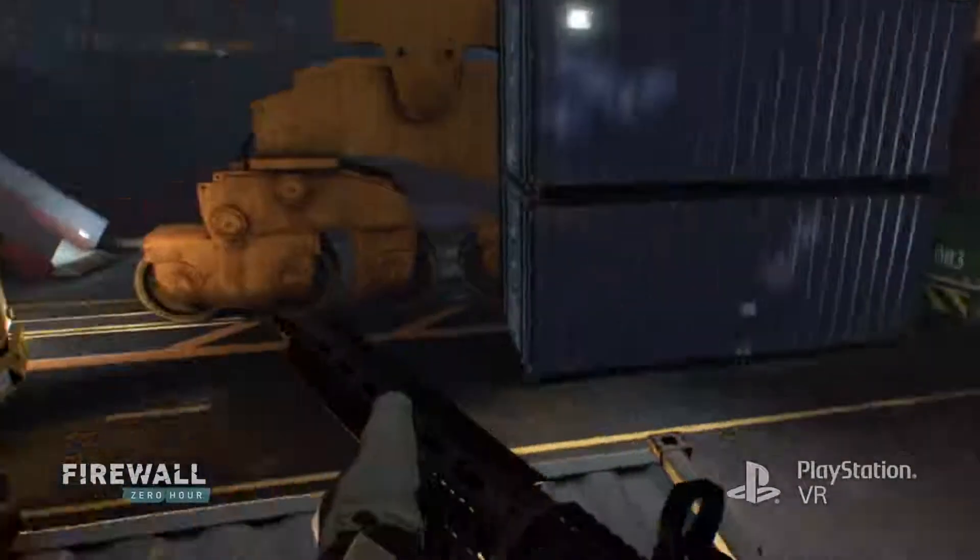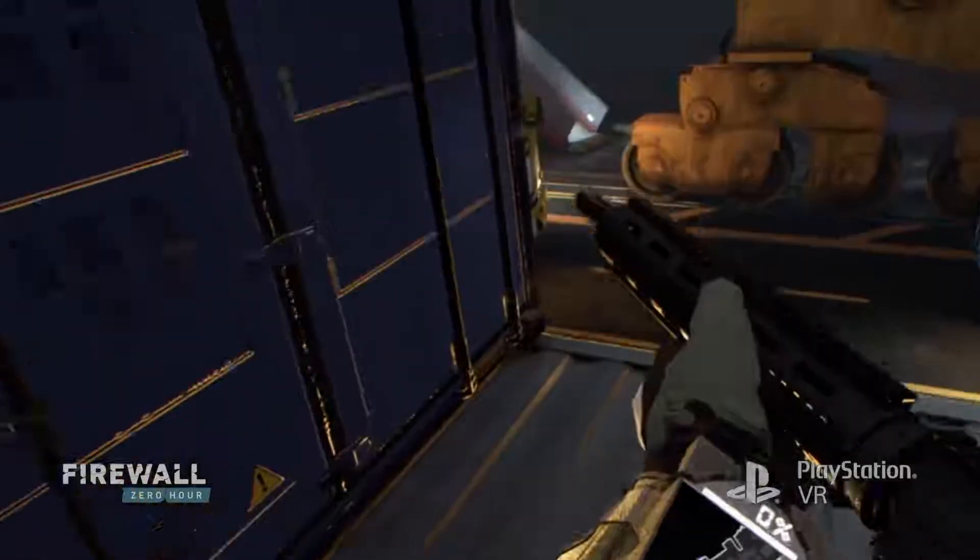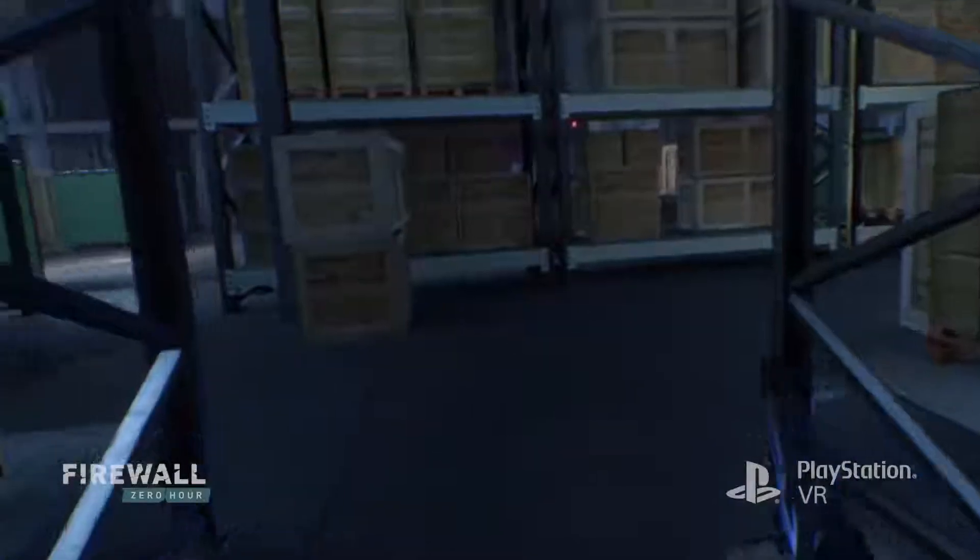The wrist tablet basically serves as your mini-map, but we're now in VR, so instead of having it on a screen in front of you, you have it physicalized in virtual reality right in front of your face as if it were your own arms. It's something I've never experienced before, and it's something that is very special to Firewall Zero Hour.